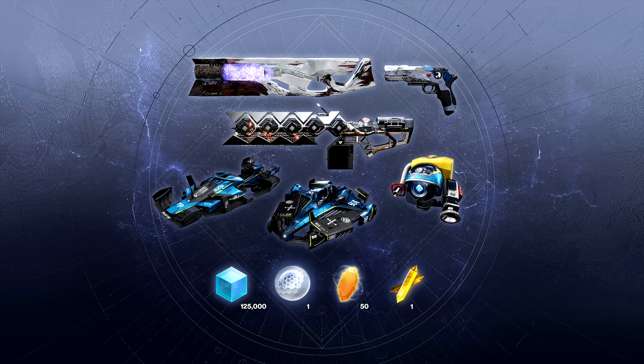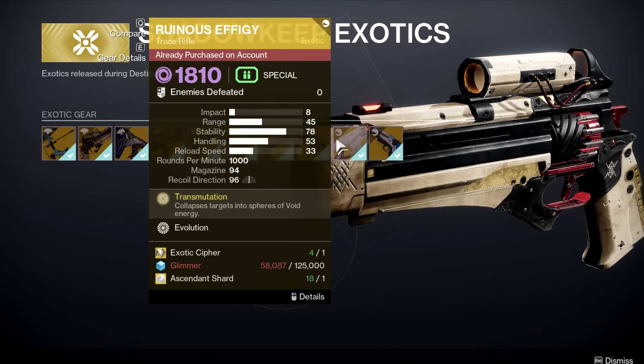So if you play all three characters, you are saving five hours by spending 2,000 silver, or around $20. I believe the exchange rate is 100 silver to one American dollar. So now allow me to do some napkin math with very little editing. How much does an exotic weapon cost to get in game? In the case of Ruinous Effigy, one of the three weapons featured, it costs one exotic cipher, 125,000 glimmer, and one ascendant shard.